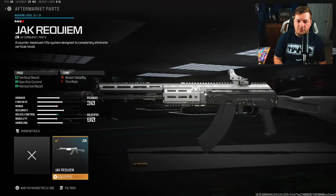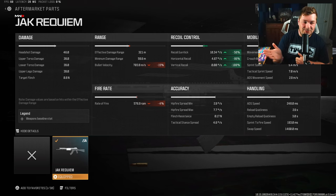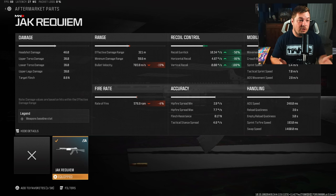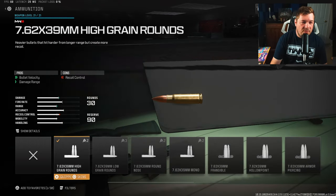Because of how easy this thing is, with good damage and pretty decent damage range, it's definitely deserving of the number two spot. Looking at the Jack Requiem kit stats: vertical recoil control, gun kick control, horizontal recoil control — it's not really changing much other than a small 4% to fire rate, but it's 50% to gun kick, 86% to horizontal recoil control, and 100% to vertical recoil control. Zeros across the board for vertical recoil. Personally, the iron sights are too blocky for me, so I'm going with the Jack Glassless optic again.